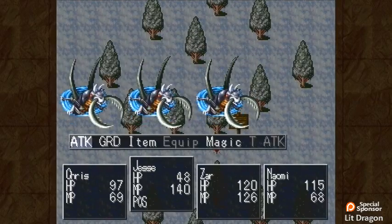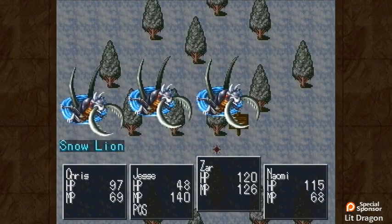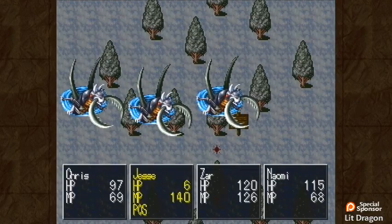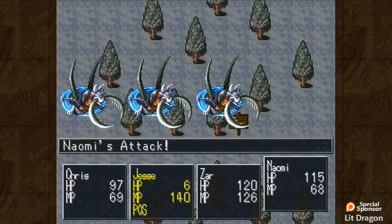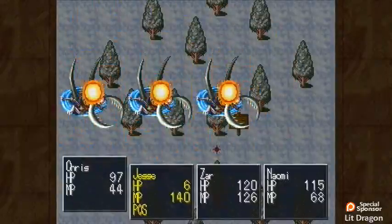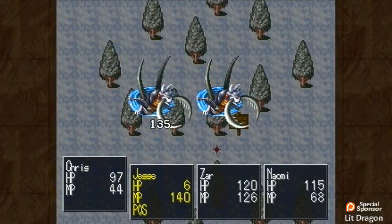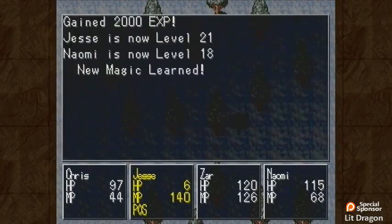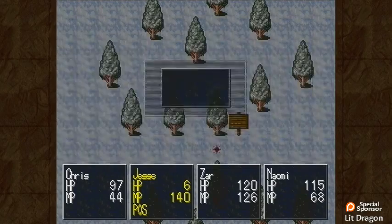Flame — just flame them all. Get ourselves a flame war going. Do flame wars still happen? I need to pay a little bit more attention to Jesse's health. No surprise, they're totally weak against fire. And Naomi learned a new spell.